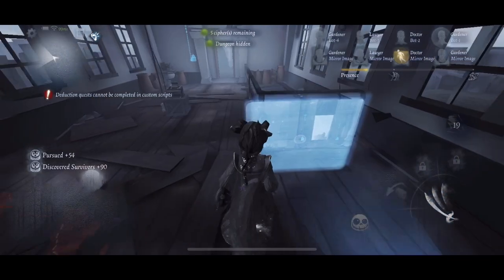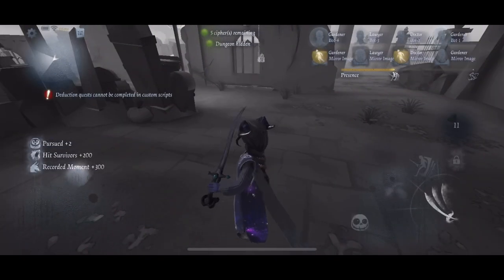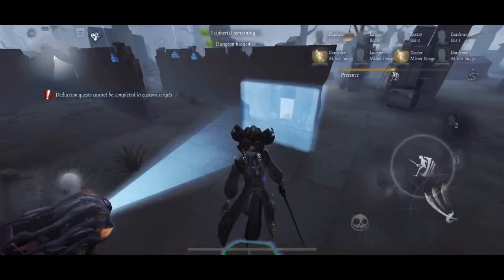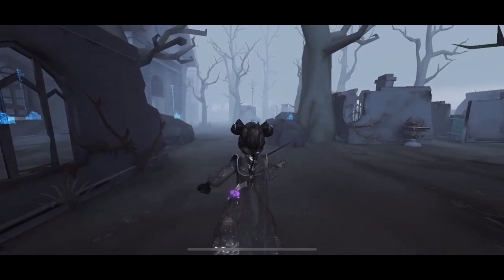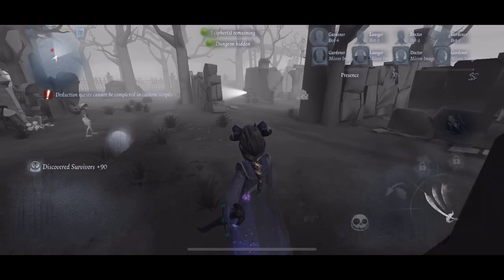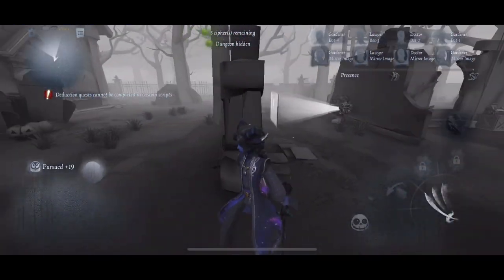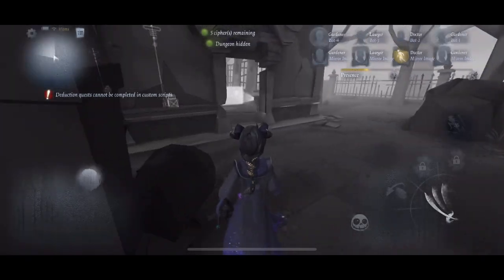There's a potential third method where you don't take a picture at the very start of the game and instead start searching for survivors. Survivors might get complacent and start decoding, and then when you take a picture it's easier to find them at ciphers. It's not a method I've practiced much and I'm not sure how practical it is, but it might be worth trying. In reality, I'll usually use the jump scare method once at the beginning of the game, then revert to the searching method. Everything is situational — don't think you have to stick to one tactic.